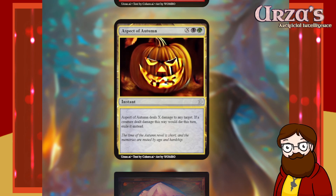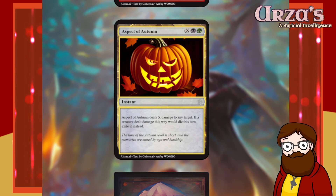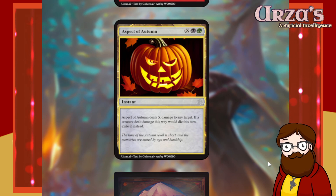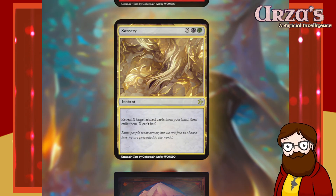Aspect of Autumn — X, Black, Green instant. Aspect of Autumn deals X damage to any target. If a creature dealt damage this way would die this turn, exile it instead. It's Black-Green Fireball, sort of. I don't need to re-roll this one, but I'm going to — I feel it in my bones. Not because it's too broken or too weak, I just want something different. Completely arbitrary.